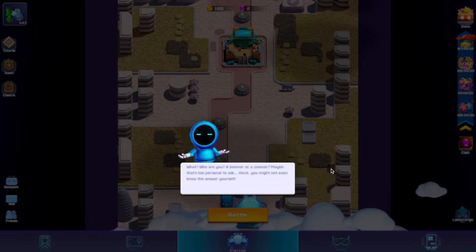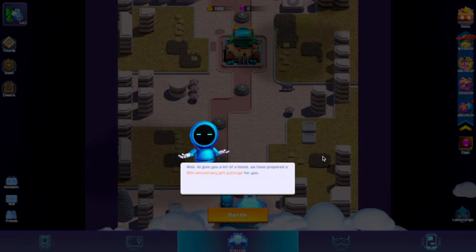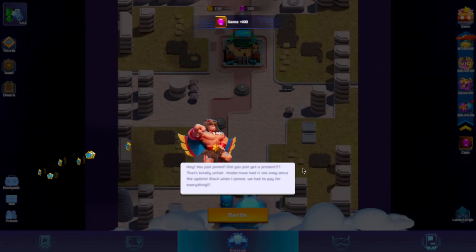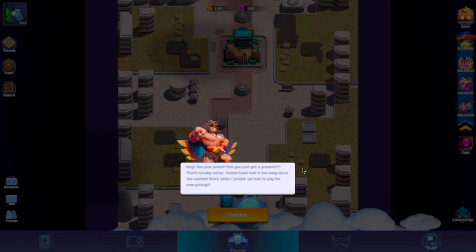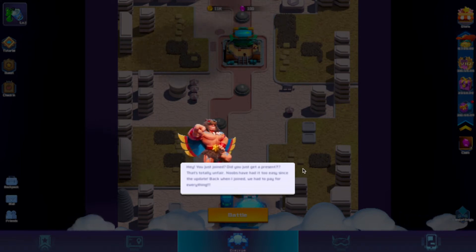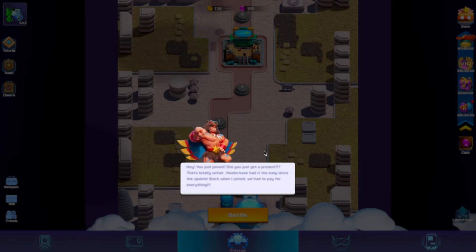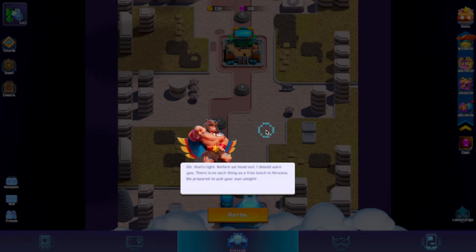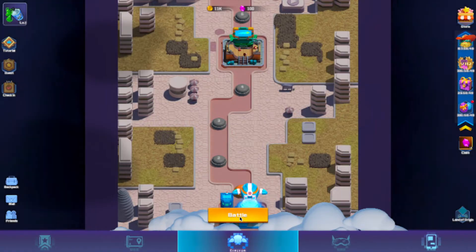An NPC asks: are you a boomer or a zoomer? To give you a boost, we've prepared a 50th anniversary gift package. The resolution is pretty low. Another character complains: you just joined and you get a present — noobs have it easy since the update. Back when I joined, we had to pay for everything. Would you like me to show you around?